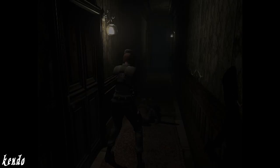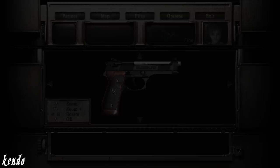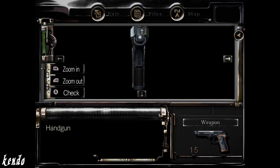But in the 2016 HD remaster of Resident Evil Zero, an effort was made to correct this error by updating the Samurai Edge, which now accurately portrays hers as the standard model. Unfortunately, the same treatment was not given to the 2015 HD release of Remake, as the Samurai Edge in Jill's inventory remains unchanged.